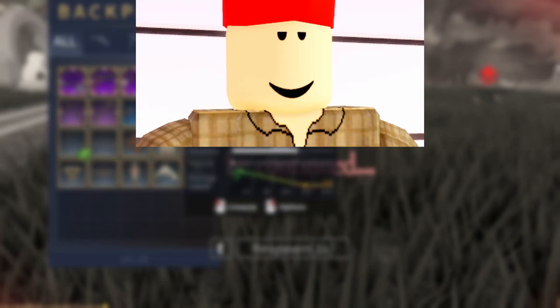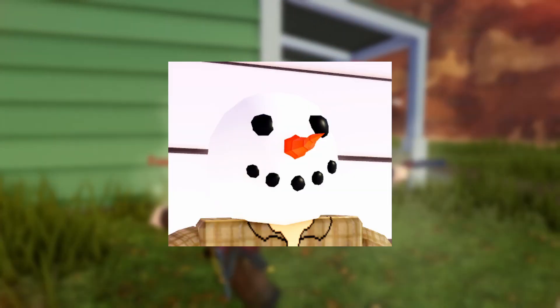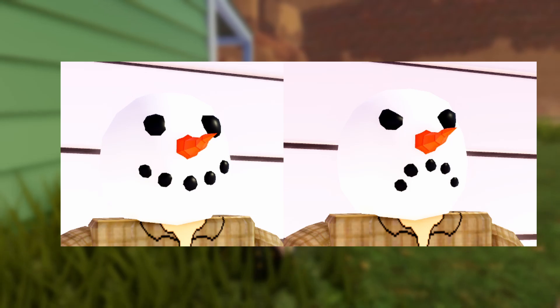Next up we have the red party hat, which is a red crown — I like it. Now we're moving on to the Christmas cosmetics, starting with the Santa outfit. It's Santa, I don't know what else to put here.